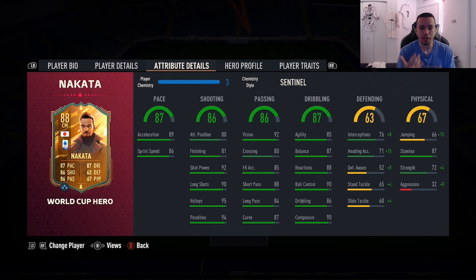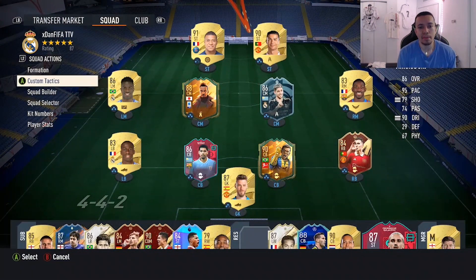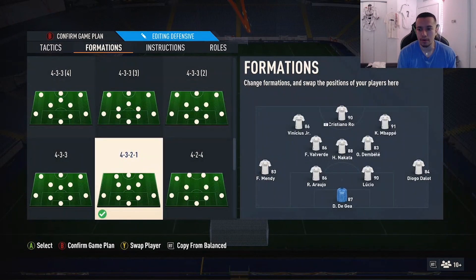Today we're trying to play him as a box-to-box midfielder right next to Federico Valverde. We're playing in the 4-3-2-1 that we've been using for a little over two weeks now. Nakata is going to be playing as a center CM in the 4-3-2-1, but when attacking he'll be in the middle with Valverde while Dembele attacks down the wings.